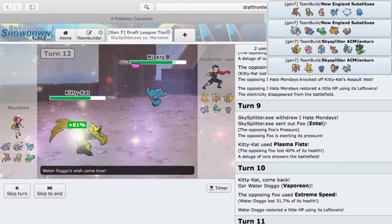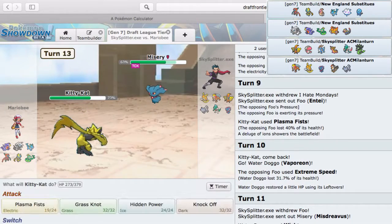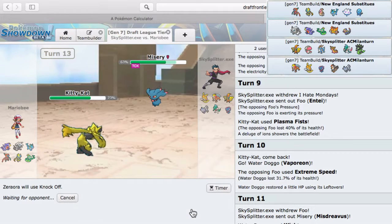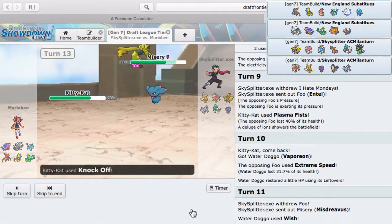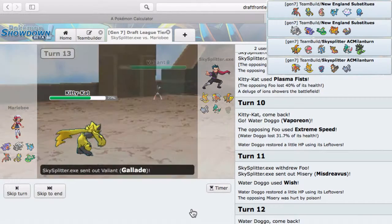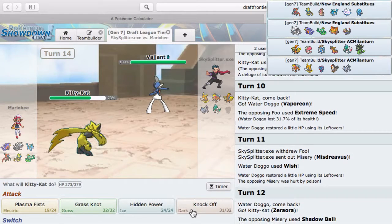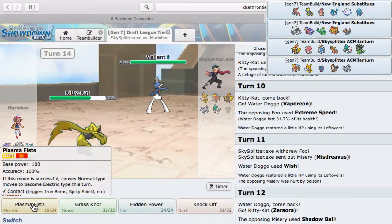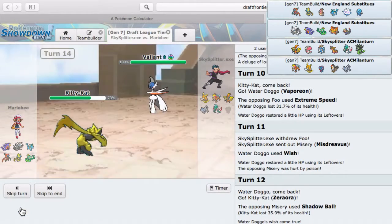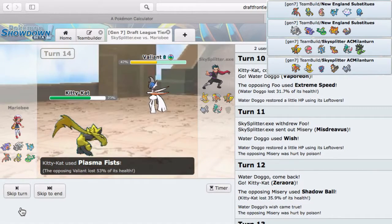I do live to get that Wish back, and I do get that. He is Scarfed I think — the Shadow Ball confirms it. Knock Off is the play — I outspeed most of his team. So Zeraora is going to get a KO on the Mesprit with Knock Off. With this six that he brought, Zeraora is actually putting in a lot of work. I can't let Mega Gallade set up so I think I have to act carefully here.